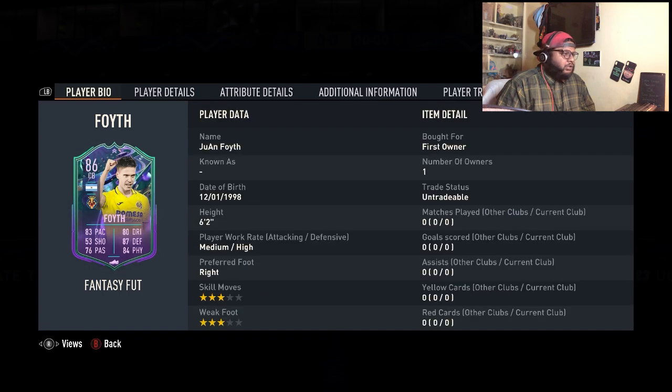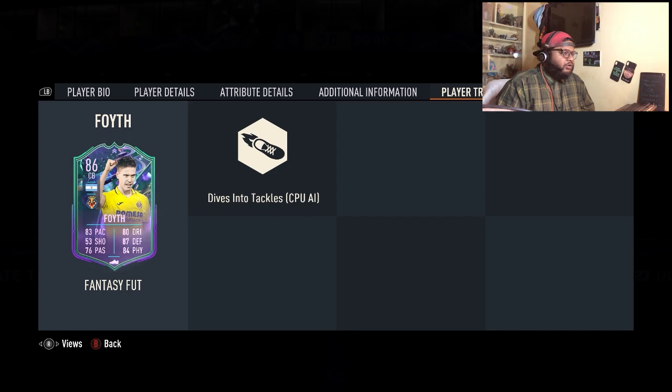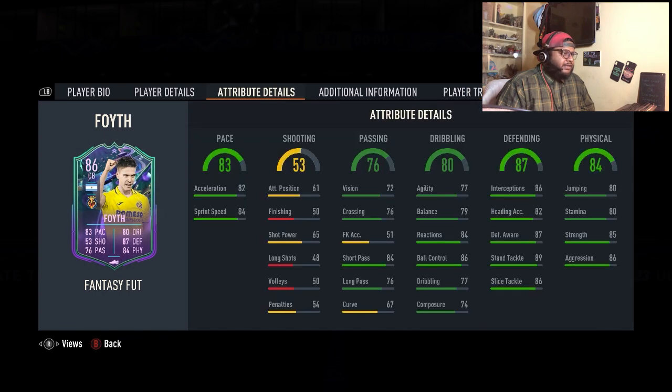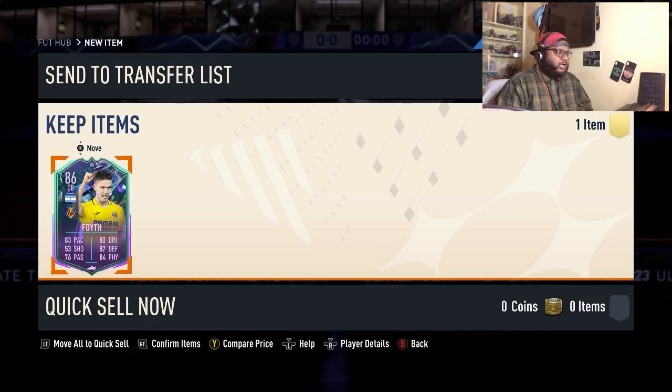He's 6'2" so he'll have a good header. He dives into tackles, seems like an aggressive defender. His defending is 87, not bad. Stand tackle is 89, slide tackle is 86, defensive awareness is 87, interceptions are 86 — good stats. Pace is 83 for a defender, which is really good. Stamina is 80, which is a bit low — I'm not sure if he'll last the whole game. Maybe once his upgrades come we'll review this card again.